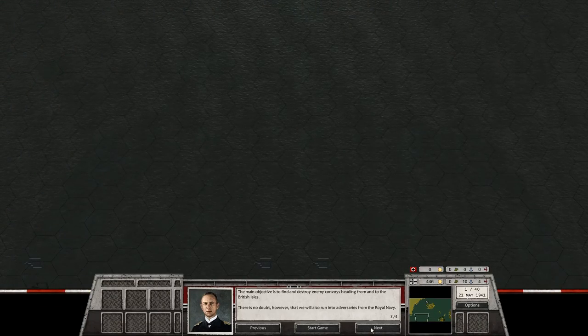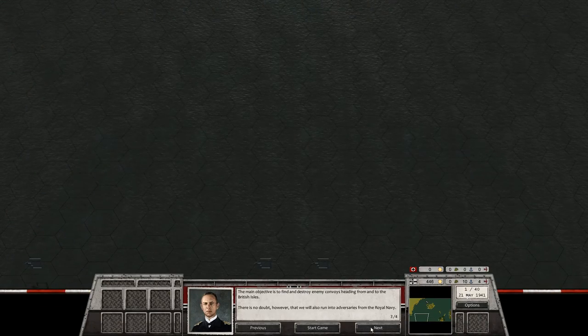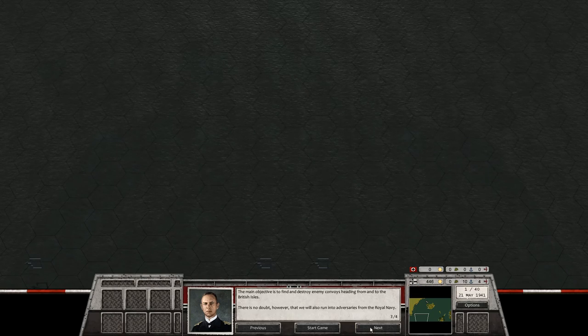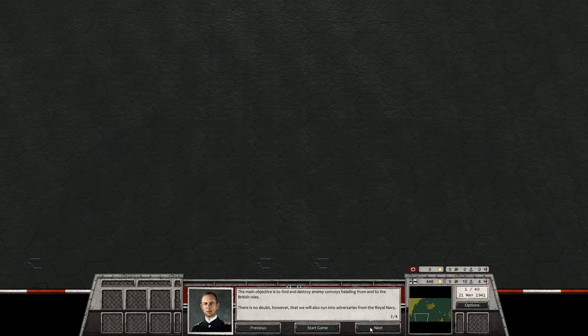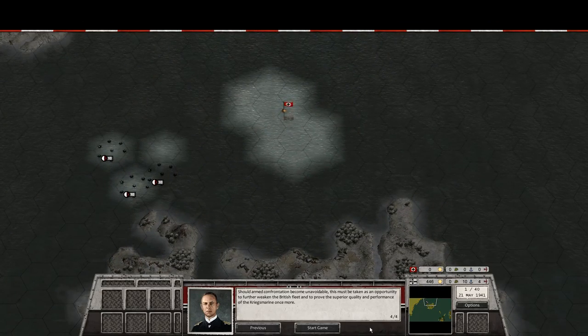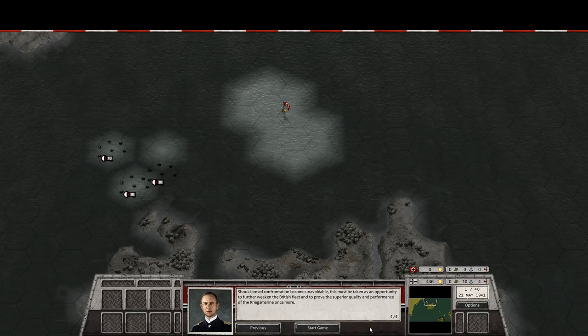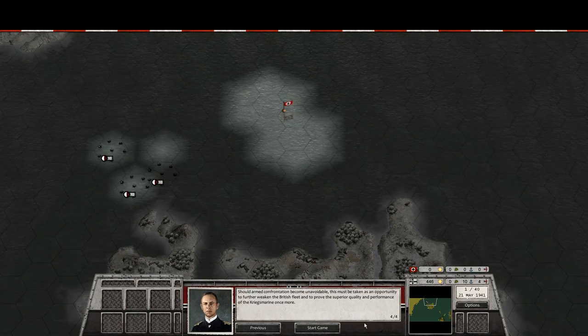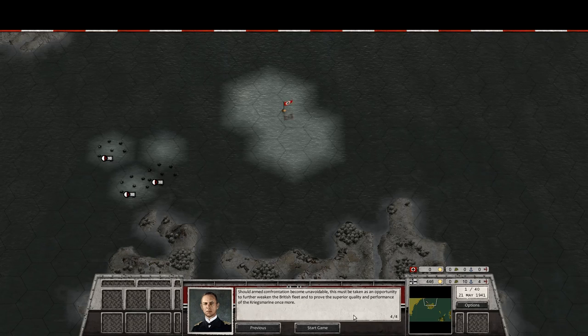The main objective is to find and destroy enemy convoys heading from and to the British Isles. There is no doubt, however, that we will also run into adversaries from the Royal Navy. Should armed confrontation become unavoidable, this must be taken as an opportunity to further weaken the British fleet and to prove the superior quality and performance of the Kriegsmarine once more.